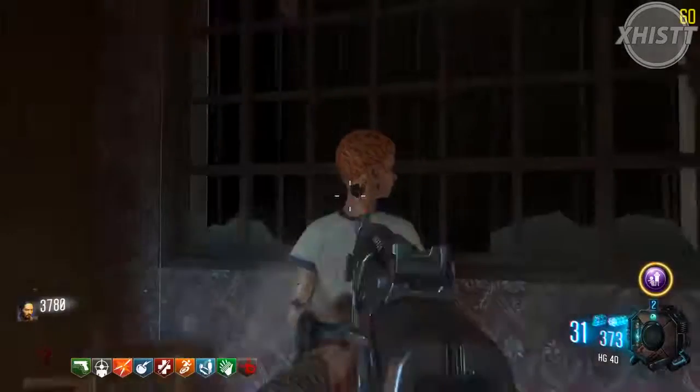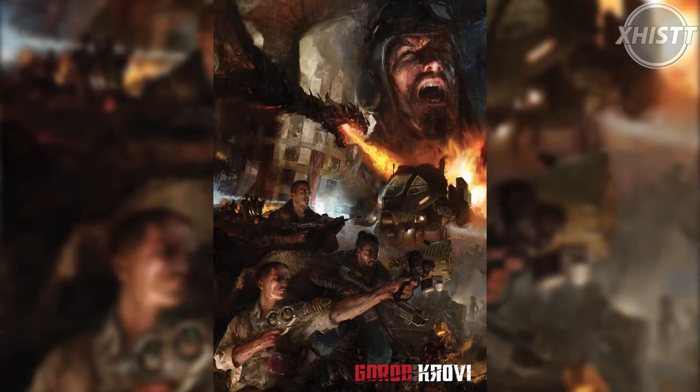This originates from the Gorod Krovi poster, which you can see on screen right now. You can look it up on Treyarch's Twitter, Facebook, or Instagram for a better look. You can see Richtofen holding the Ray Gun Mark 3, Dempsey using the FAMAS, Nikolai screaming while the dragon spits fire, and Takeo holding the Banshee from multiplayer — which is very interesting.